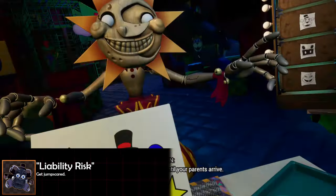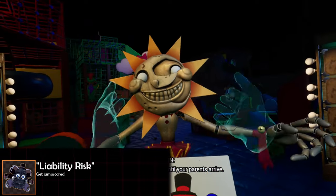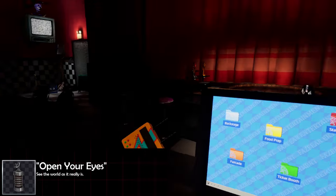The 'Liability Risk' achievement is one you'll most likely get throughout playing the entire game. All you have to do is get jump scared after failing to complete any minigame. 'Open Your Eyes' is another achievement you'll get just by playing the game normally.